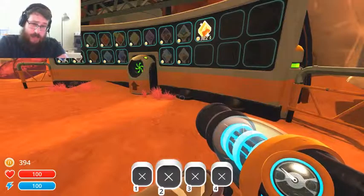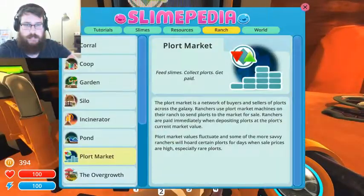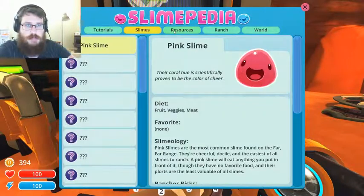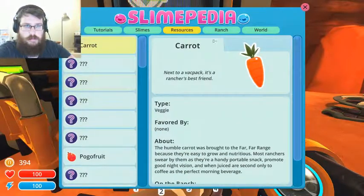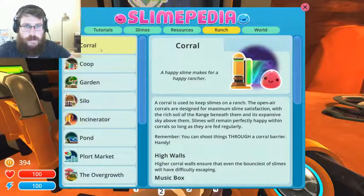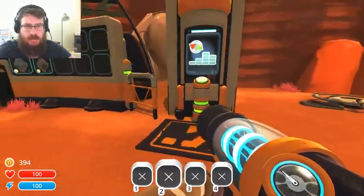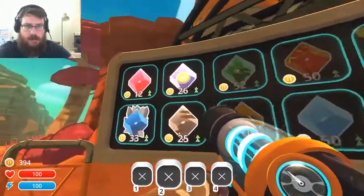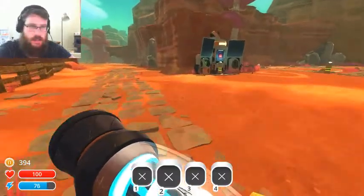Next time Tyrone, when you're looking at the gigantic panel, try looking at the other gigantic machine right next to it. Fruits and foods I've discovered. Ranch, coral — a corral is the thing that you'd keep the slimes in. This is just an information thing. So how do I buy stuff? Do I press E on you? Maybe I don't have enough jerk bucks. Let's go get more jerk bucks, you jerk-ass.